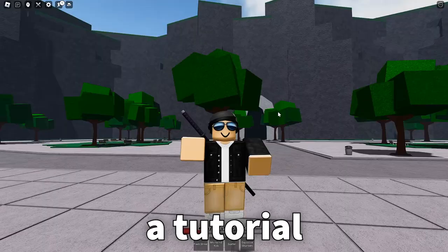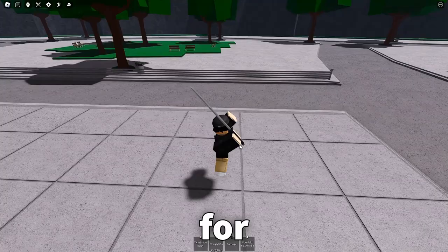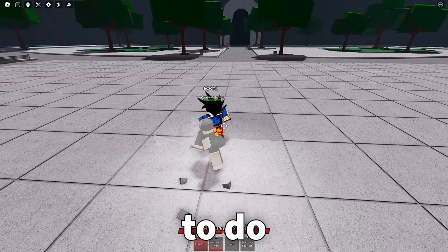Last week I made a tutorial about how to go invisible in the Strongest Battlegrounds, but it was really complicated and sometimes it took like 30 minutes to get it to work. This one can literally be done within a matter of seconds. Sorry for not uploading for the past couple days — I've been busy, but now uploads should resume as normal.